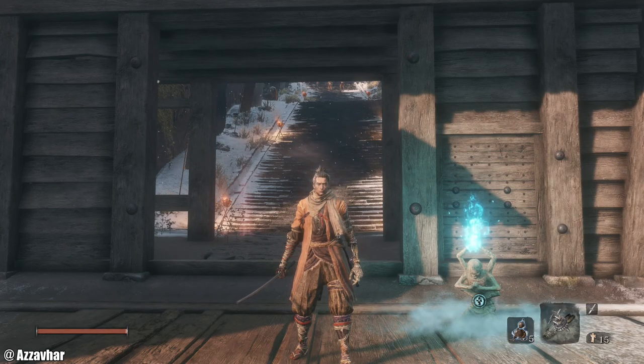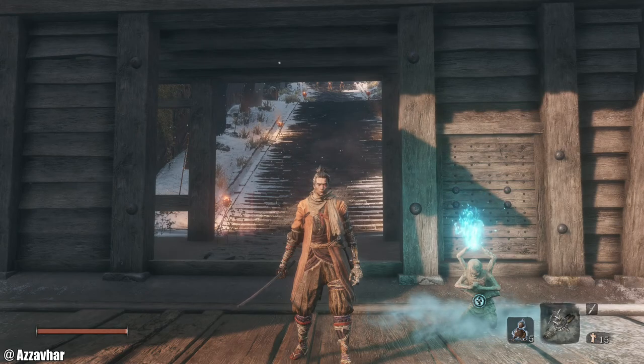Welcome back to our Sekiro 100% walkthrough. On the previous episode we took out Lady Butterfly over at Hirata Estate, and on this one we're going to be taking out Genichiro at the top of Ashina Castle. My name is Azava, or Aza, and let's get into the video.